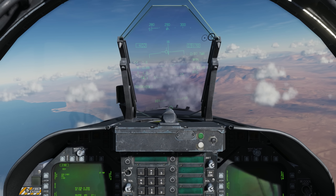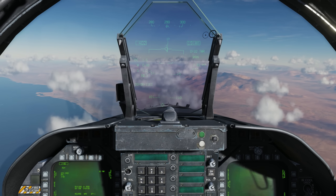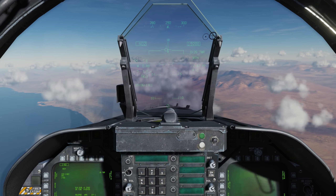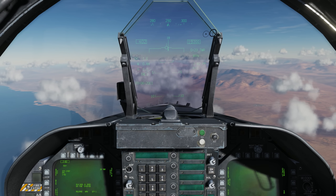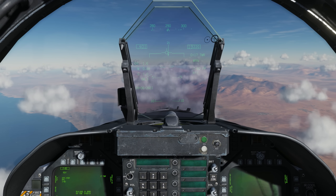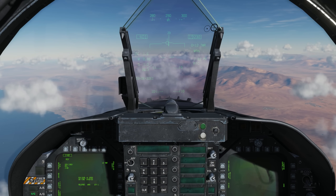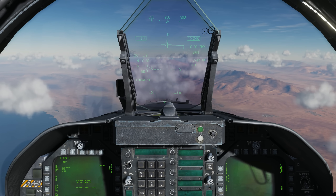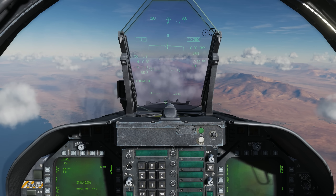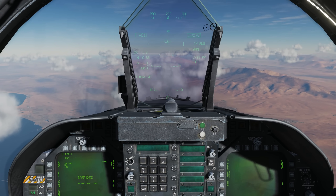When the diamond on the HUD is off the field of view, you have an arrow in the center of the HUD that points in the direction, and the number on top is the degrees away. About 27 seconds out. Once we get that in-range cue, we're going to press and hold down the weapons release button until the bomb comes off the jet — not just a quick press. 11 seconds. Zero and in-range — one away.